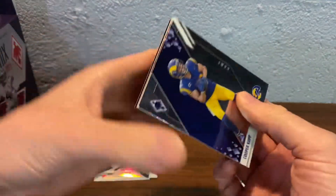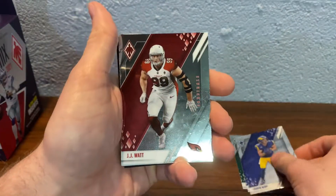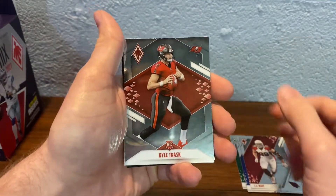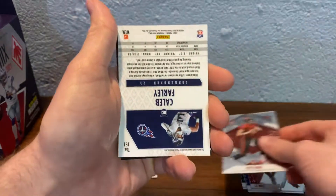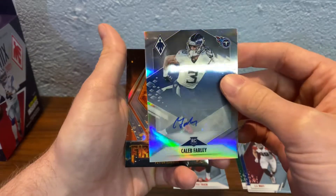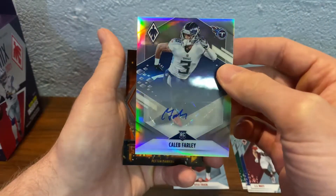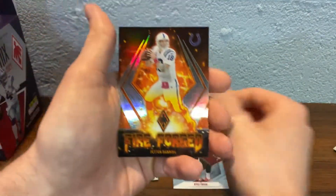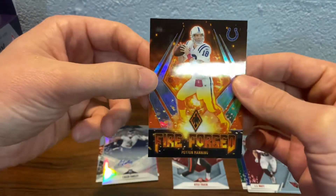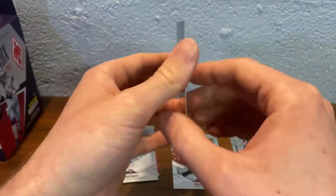Next pack. Cooper Kupp, JJ Watt, Kyle Trask rookie. We're going to get an auto right here — Caleb Farley is going to be our auto. Not numbered or anything, just a silver. This will go in the PC. Fireforge Peyton Manning — I like that. Nice insert.